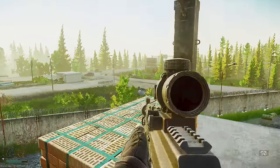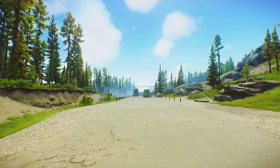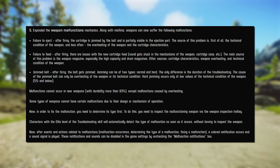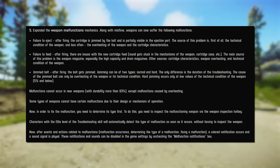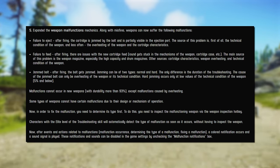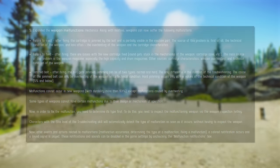You can pause at any point to read through the patch notes if you're interested, but I'll skip through most of it and just tell you what you need to know. In addition to the misfire or jam that you used to get, they've added three new malfunction types: failure to eject, failure to feed, and jammed bolt. None of this is important to know since you can fix them all the same way, but the only thing you need to be aware of is the jammed bolt — it has two types: easy and hard, the only difference being the amount of time it takes to fix them.